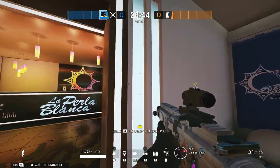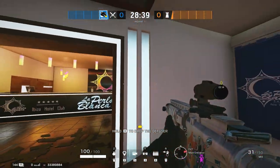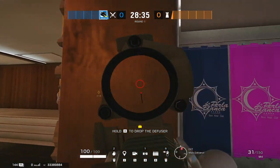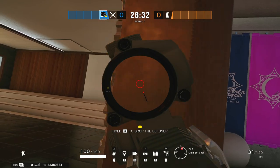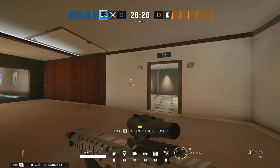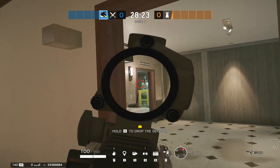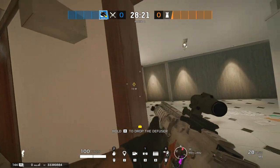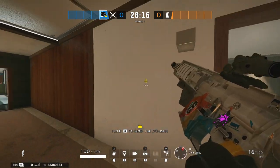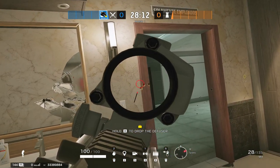Let's get into the first and most important part about quick peeking: understanding why we use quick peeks. Quick peeks can be used for two main functions. One is for gathering intel. A lot of the time, if you're quick peeking properly, you're going to be peeking too fast to have time to see your enemy, react, flick, and shoot. So the first quick peek or first few quick peeks should actually be cursory looks into a room. Rather than walking into a room blind, you want to be quick peeking to gain intel, see if the room is clear, and possibly bait out an enemy shot — then allowing you to take the gunfight on your own terms.